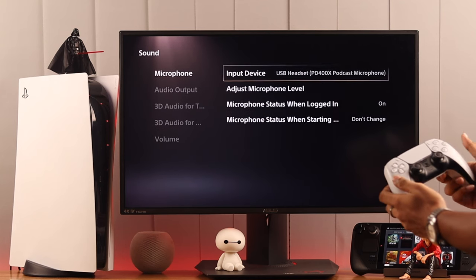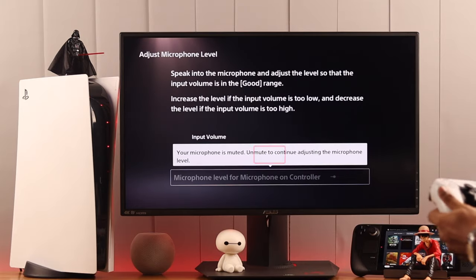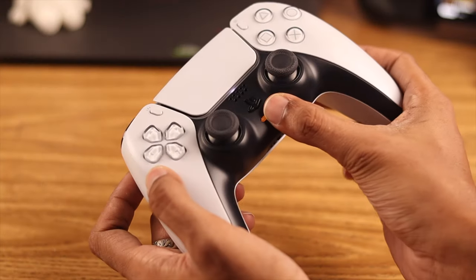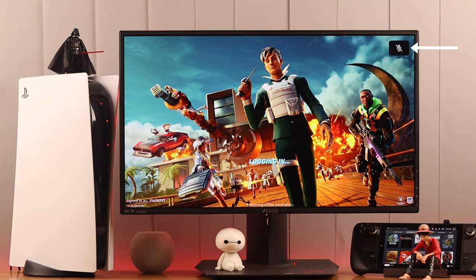Then we will go to Adjust Microphone Level. If you see the microphone is muted, check if the headset or mic you're using has a physical mute button — just like the one on your controller. Sometimes they can get accidentally switched and your mic stops working. This has happened to me way too many times.